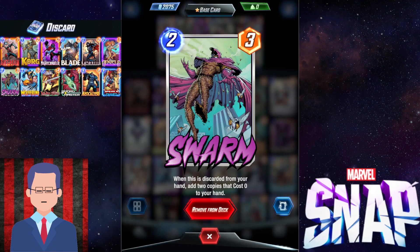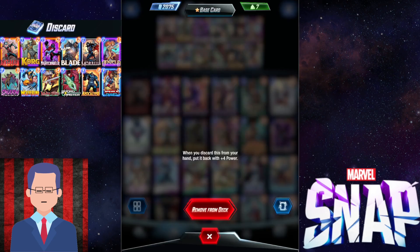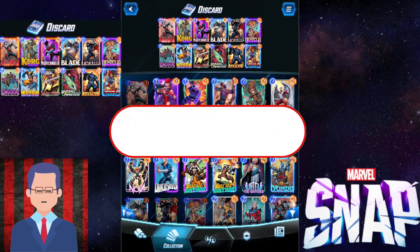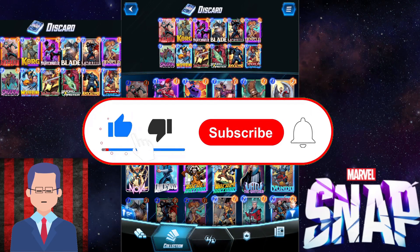You can distribute them as you wish. On turn 6 you can play something like Apocalypse into 2 Swarms, and they might not remember that you got that power spike. Those are the cards that want to be discarded.